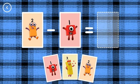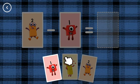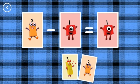If you start with this many and take away this many, how many are left? Finish the take it away by choosing an answer card from the bottom of the screen. 1, 2, minus 1, equals 1.